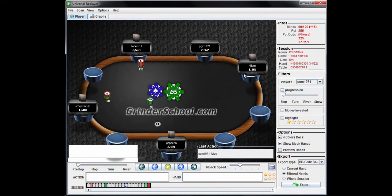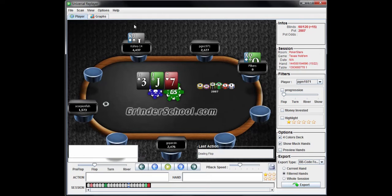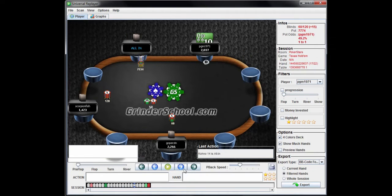Fold the Ace-2 offsuit — you should be raising that from the cutoff in this blind level. With the fives, you should definitely fold — you don't want a three-way all-in collision with a small pair, and you don't want to go up against four overcards. Queen-10 suited would have certainly been a raise, but with this deep open shove it's really not a good shove no matter what he has. You can't do anything with Queen-10 suited after you see that, so you just have to fold.